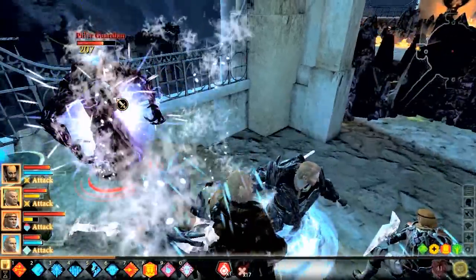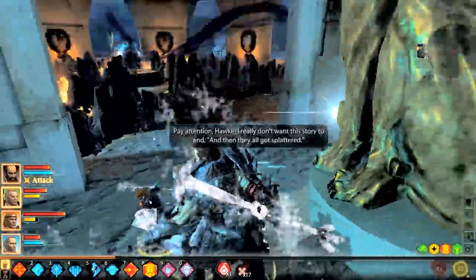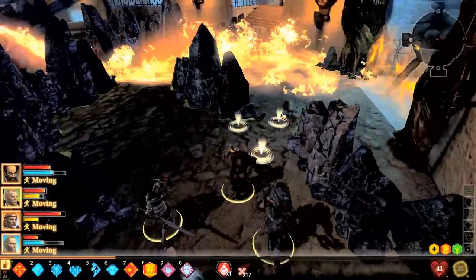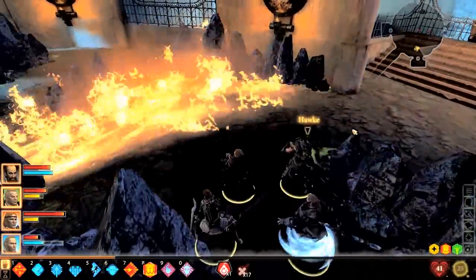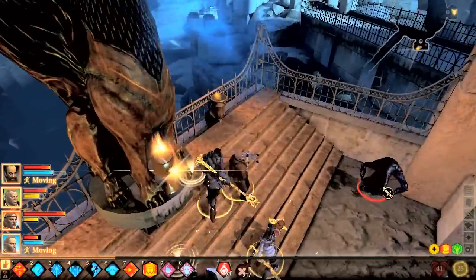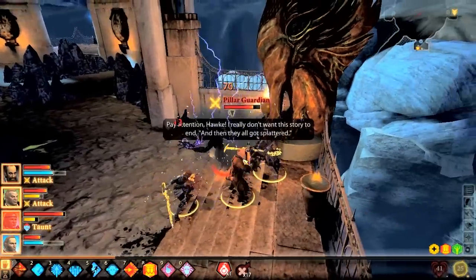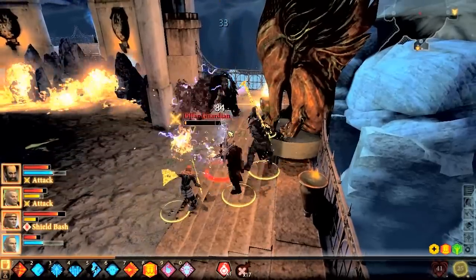These guys are not tough, especially when your character is not as amped up. We're going to wait for the fire to go by — simple enough. Move out and make our way over to the next pedestal. Not complicated. You just need to pay attention to where and how you're moving. Drag that open, deal with the pillar guardians. Really again, it's just rinse and repeat, but they keep adding new obstacles.